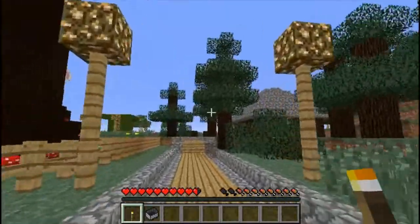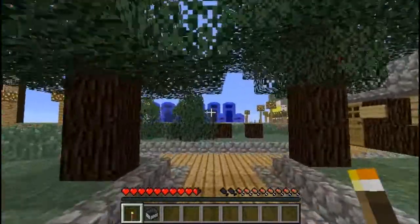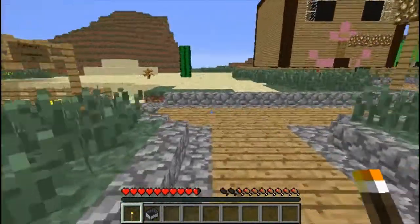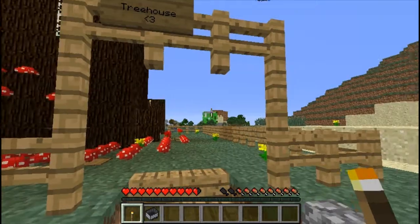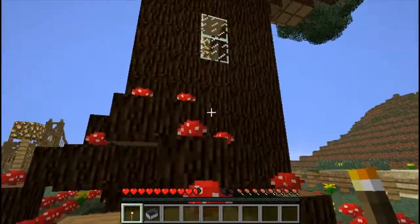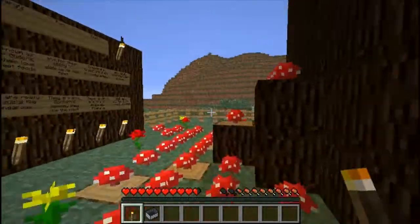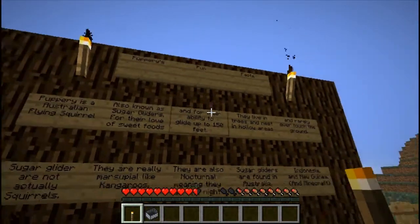Now the first house you're going to see here on the left is Puppery built this treehouse. You can see here's her Puppery's treehouse sign. We'll try to get a good look at it here, come around to the edges. You can see here she has some signs that have some fun facts.